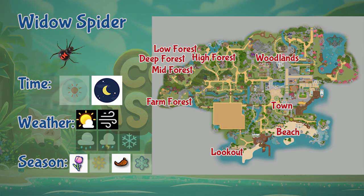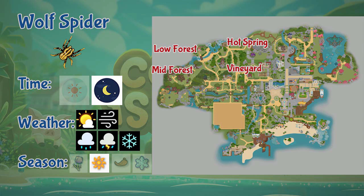Up next is the Wolf Spider. This spider can be found in the lower and mid areas of the forest, the vineyard, and the hot spring. It only appears at nighttime but in any weather, and you can only catch the Wolf Spider in summer.